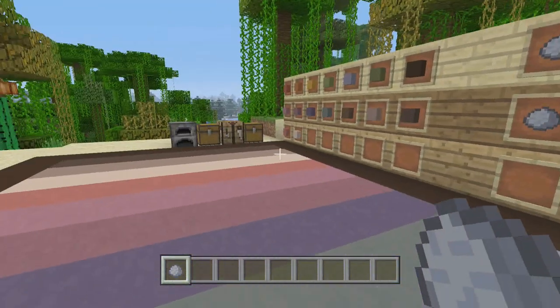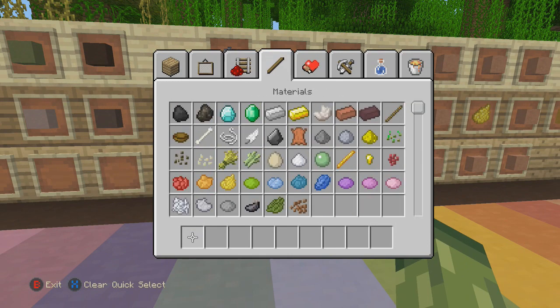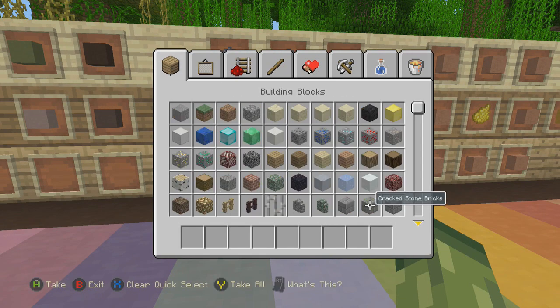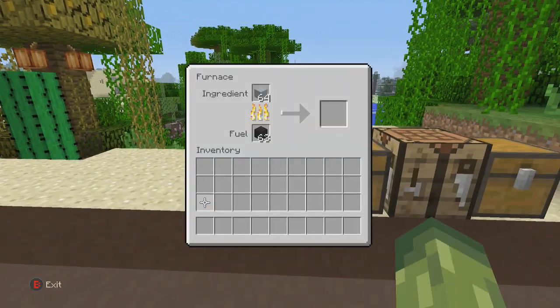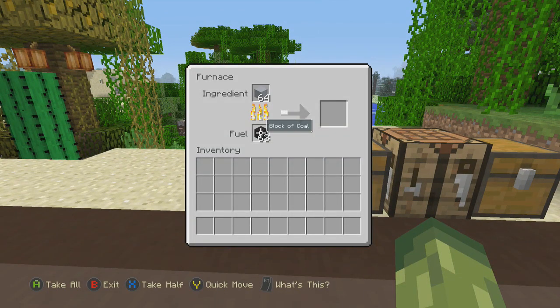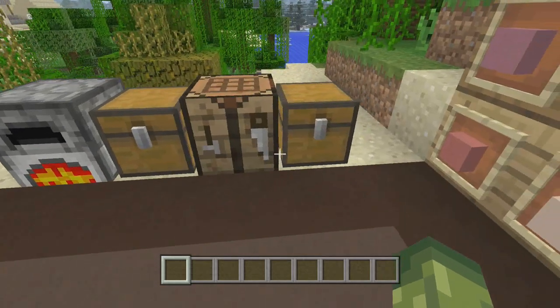Then we turn it into hardened clay. Let me grab a bunch of these and put some inside the furnace. I've used the coal block — a new Title Update 19 feature — and you can see the clay is now smelting. This will smelt into hardened clay, which is where the fun begins.